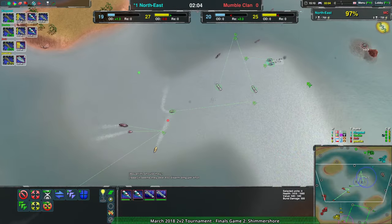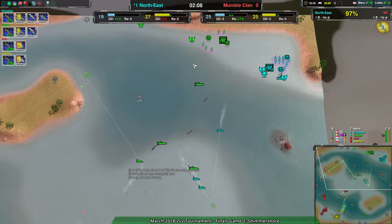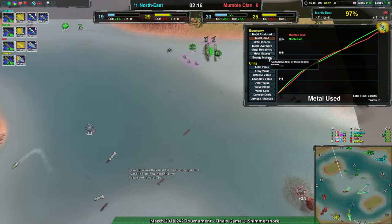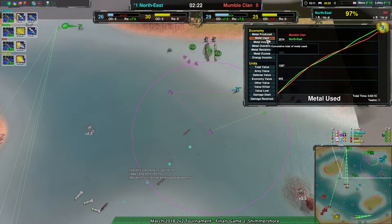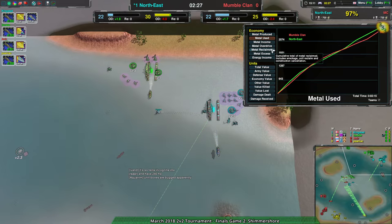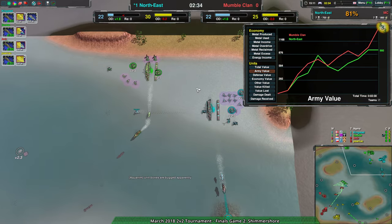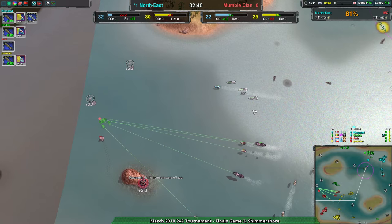They both lost the same amount of metal — 700 each. With the reclaim in the top right not yet taken, we see there's actually a slight economic lead for MumbleClan just because of that reclaim — they've been reclaiming the rocks on the south. Still temporary. MumbleClan is on top for income, not quite on top for anything else. In terms of army value they are on top by 500 metal. So they have the stronger army, but I don't know that they have the best composition — still going for the Hunter-Corsair. If it weren't for the fact that there's only one Cutter, I could see that working really well.